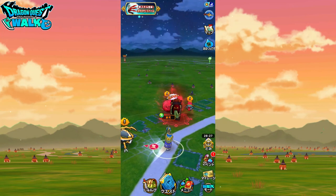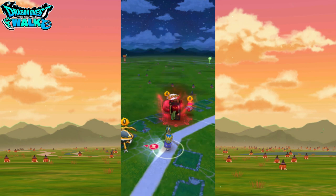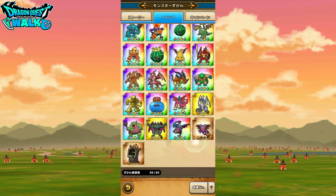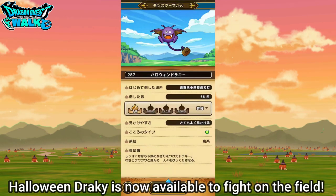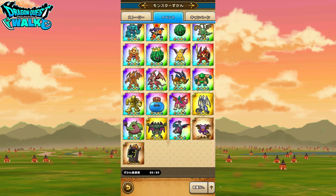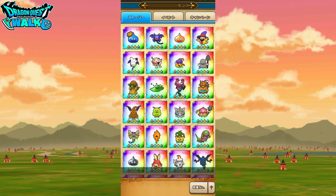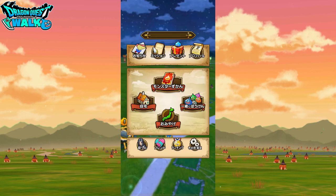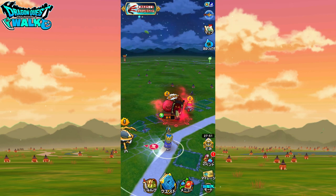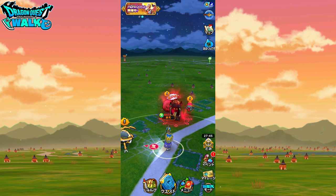You're also going to have a new enemy for this particular period. Going to the Monster Index, going to the events down at the bottom — you're going to have the Halloween Drackey. Pretty much like the same regular Drackey, except he has a little pumpkin bucket for trick-or-treating. I think that's actually all that I really wanted to go into for this particular video. If you enjoyed the video, please leave a like. If you would like to see more, please subscribe. I'll see you in the next video. Bye.